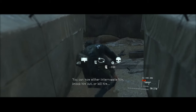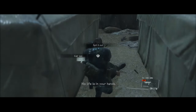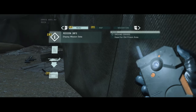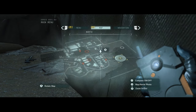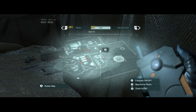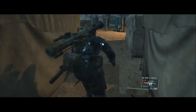You can now either interrogate him, knock him out, or kill him — his life is in your hands. I know where the old prison area is. This is probably the ideal way to go though.